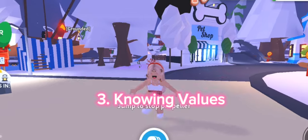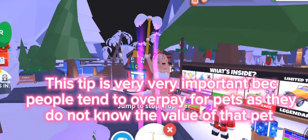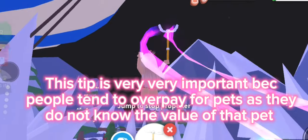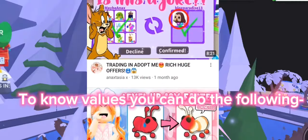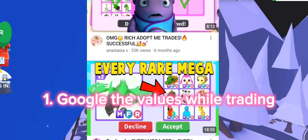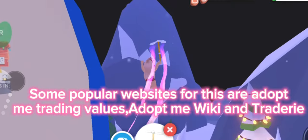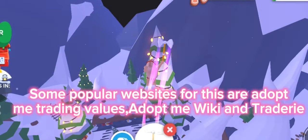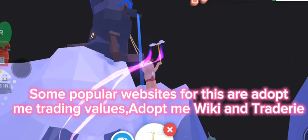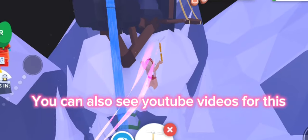Tip three: knowing values. This tip is very important because people tend to overpay for pets as they do not know the value. To know values, you can Google them while trading — just type things like 'is worth an Adopt Me.' Some popular websites for this are Adopt Me Trading Values, Adopt Me Wiki, and Traderie. You can also watch YouTube videos for this.